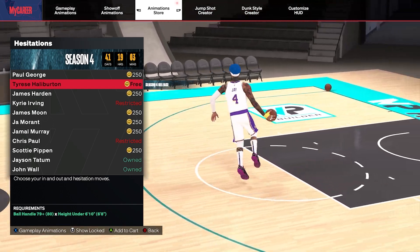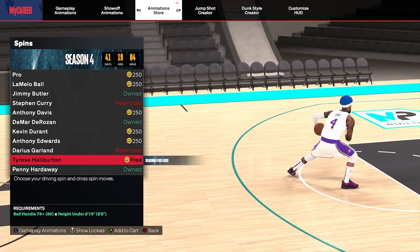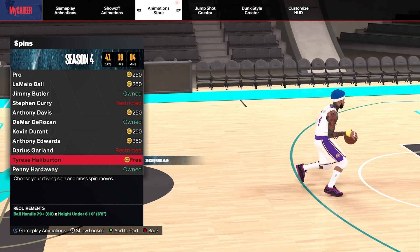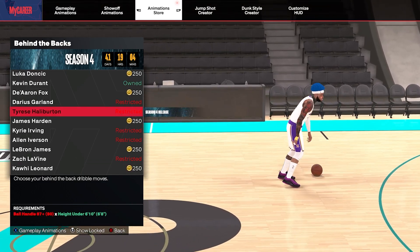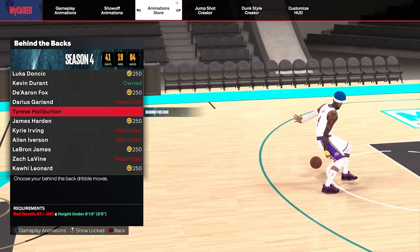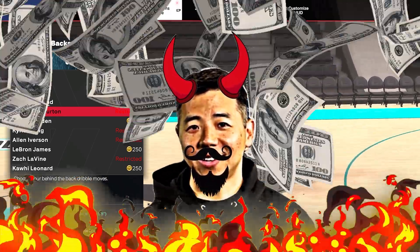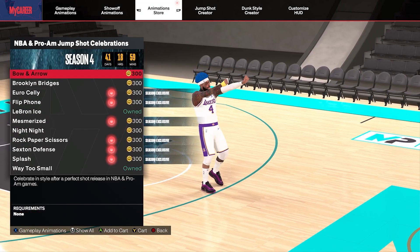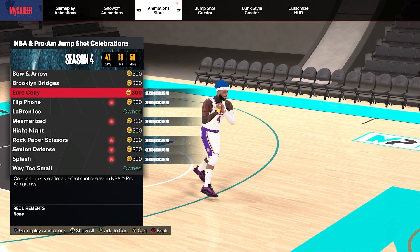They dropped his hesitations — you only need a 79 ball handling, which is awesome, definitely giving this a shot. They dropped his spin moves and I actually kind of like these, and you only need a 79 ball handling as well. His behind-the-backs are pretty nasty, but come on 2K — an 87 ball handling requirement? Everything else was just 79. Y'all did that to make people build new characters, we all know what it is, there's no reason for that to be that high.